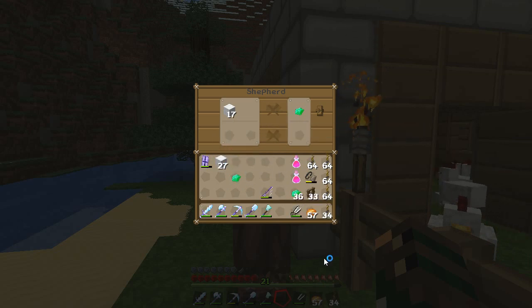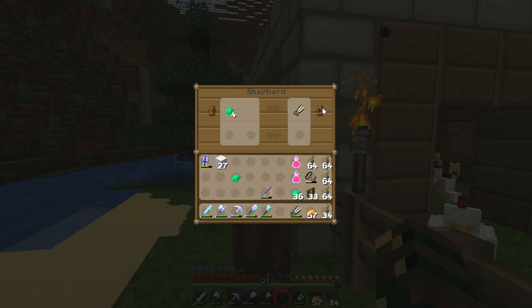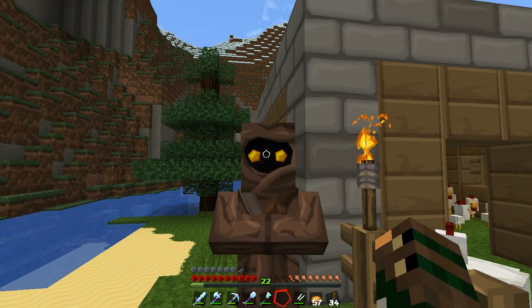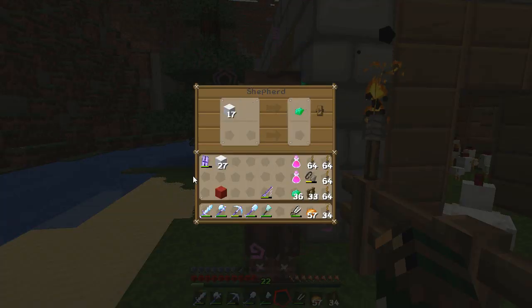Only one, okay. What to do now? We cannot trade anymore. As you can see, you have to trade something else to unlock it. Since he is not offering anything that great, let's buy this red wool. We gain some experience, and there we go — his trades are now refreshed.